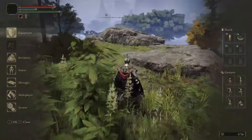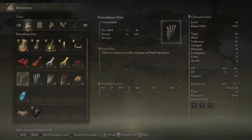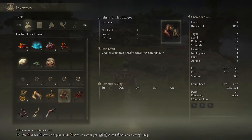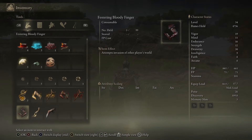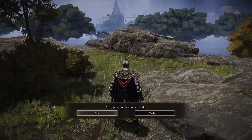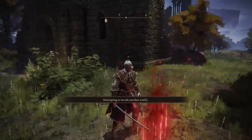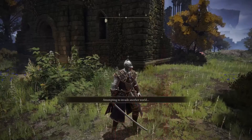Talk to him again and he's going to give you a Bloody Finger. To progress, go to your inventory, find the Bloody Finger at the bottom, load it up, and use it — that's going to invade another world. You need to use it three times and then talk to him to get the next bit.